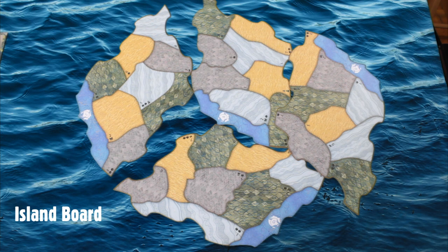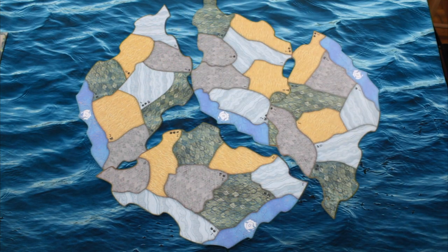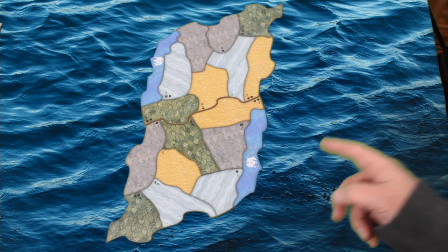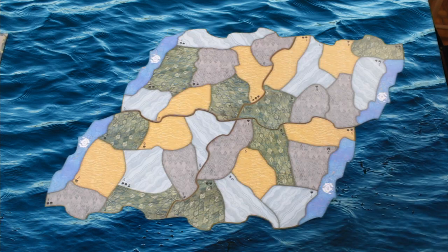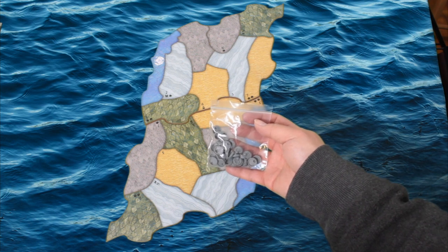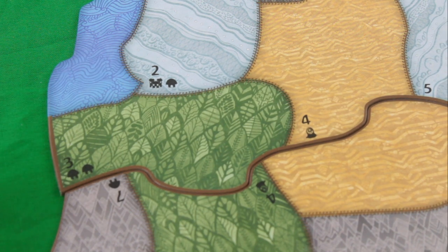There are four island boards — use one board per player or spirit. For 1 spirit, use one board; for 2 spirits, use two boards; 3 spirits use three; 4 spirits use all four. Each board is slightly different. You need to populate the board with starting invaders, Dahan, and Blight. Look closely at the icons on each terrain: a three-building icon means place a city, a two-building icon means place a town, a mushroom icon represents a Dahan — make sure they stand upright since laying on their side means they're damaged — and a round melon shape represents a Blight token. Blight for the starting map comes from the bag, not from the invader board.